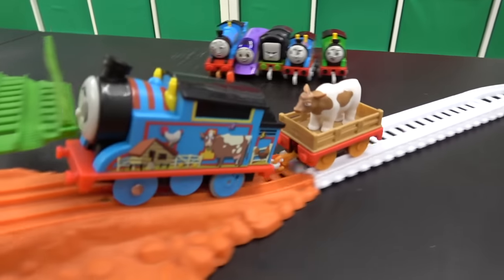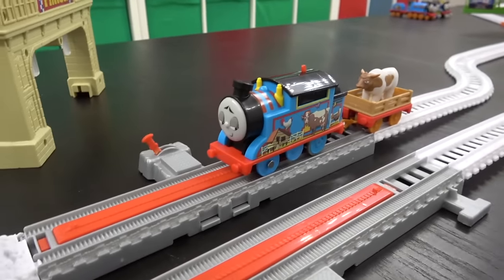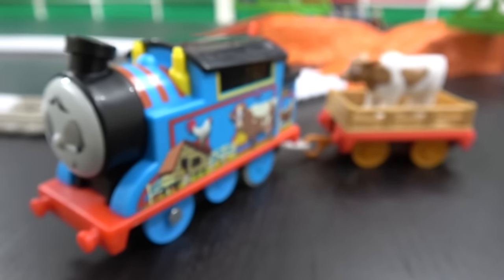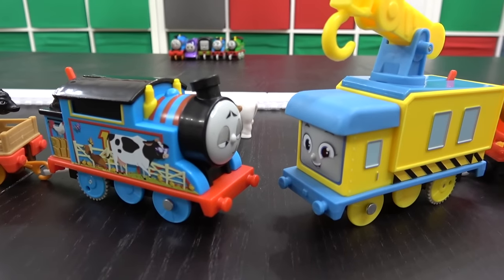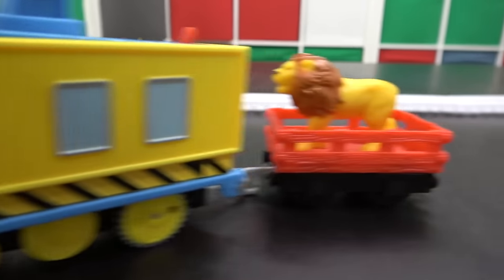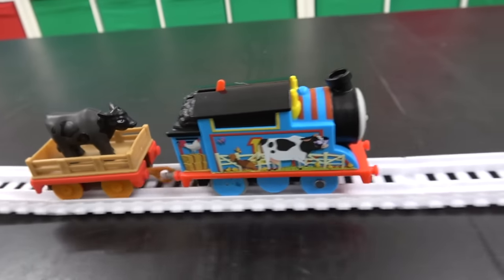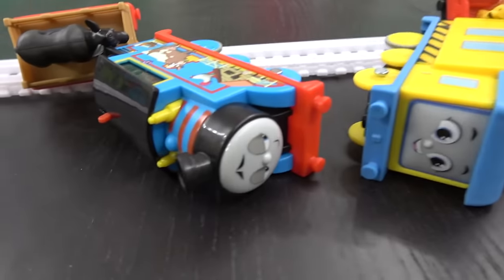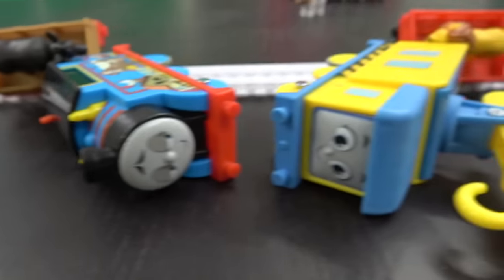Let's see how Thomas does in World's Strongest Engine — McCall's Farm Adventures Thomas pulling the black cow, going up against Carly who's pulling a lion. Off they go, here comes McCall's Thomas ready to meet Carly — Carly's gone! She's pushing, but Thomas knocked her off track first, and the lion is trying to eat her while the cow comes home. This is absolutely wonderful!